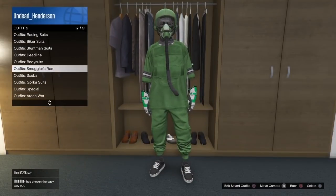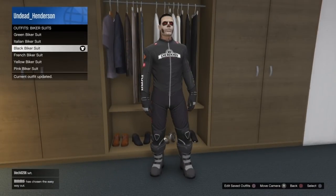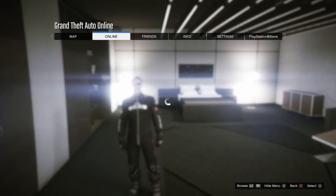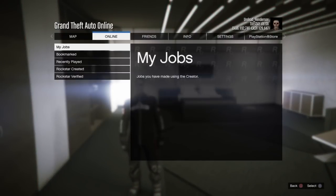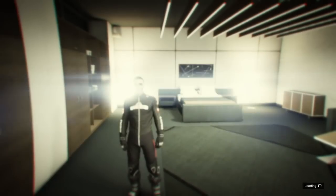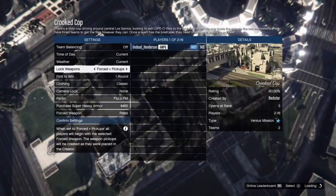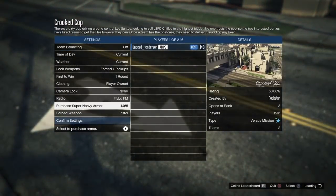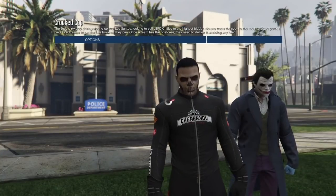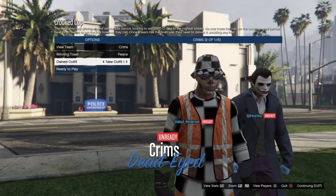Go down to biker suits and put on a black biker suit. Once you have this outfit on, open up your pause menu, go over to online, go into jobs, and go into versus missions. Start up the versus mission Crooked Cop. Once the mission loads up, go down to clothing and put it over to player owned. Then invite a couple of people, and once the mission is launched go down to owned outfits, select new outfit one, and go ahead and ready up.